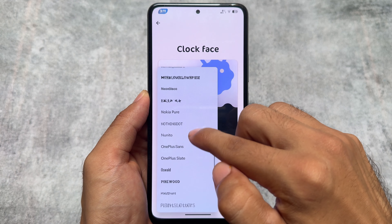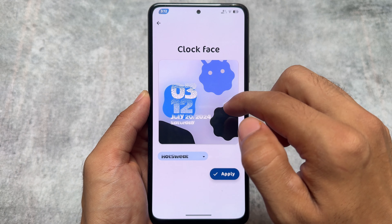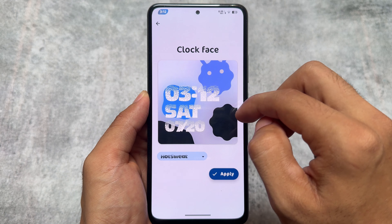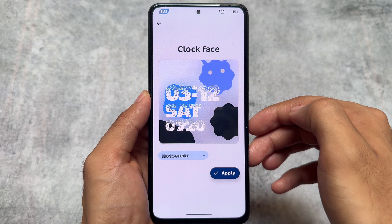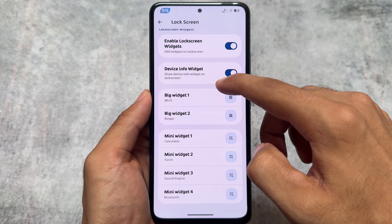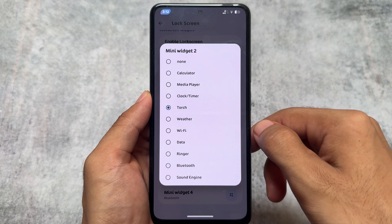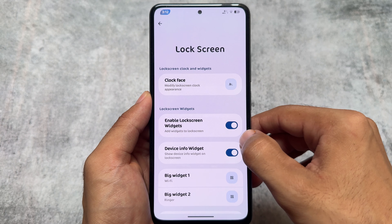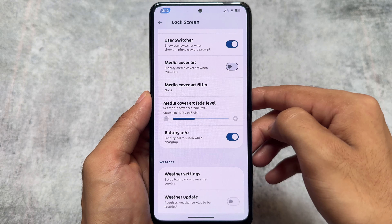I think this could be a unique thing because I did not find anything related to custom clock fonts in any other custom ROM, at least while making this video. Some other ROMs might apply this after this update, but for now it's available in Rising OS. Additionally, there are already some widgets included in the lock screen — you have options for big widget one and two, and some other small widgets.